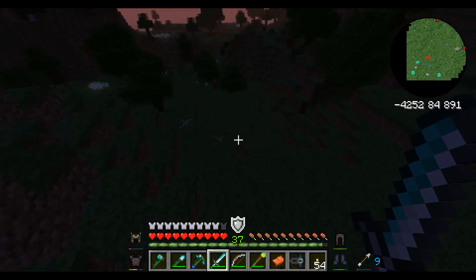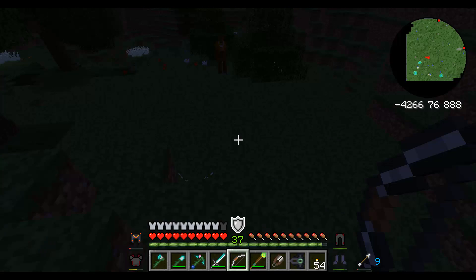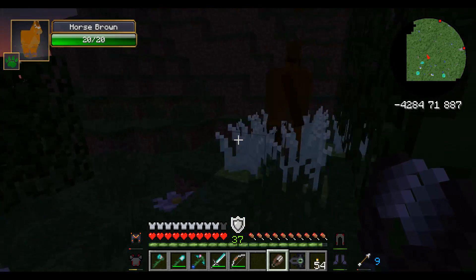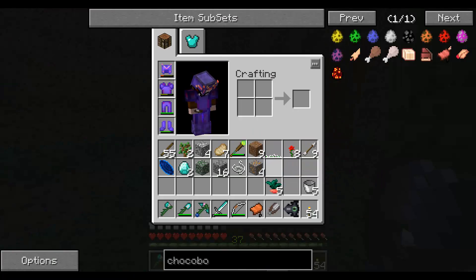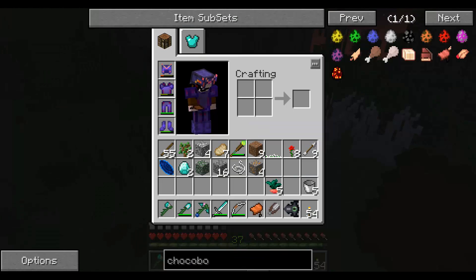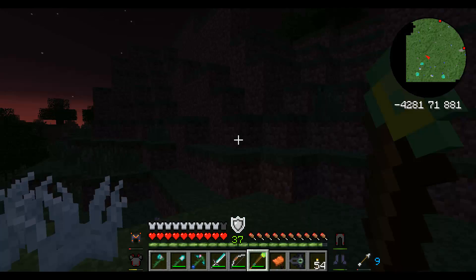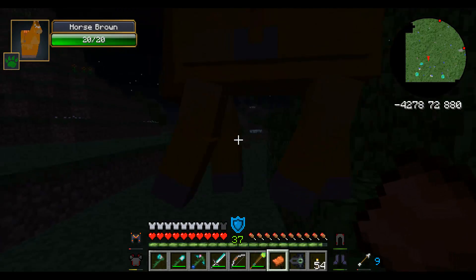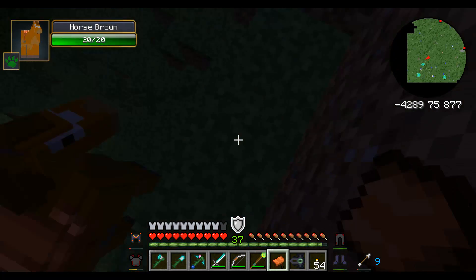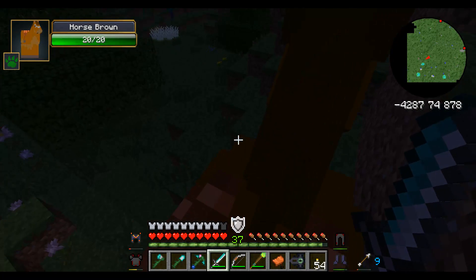Horses drop leather, don't they? Horses have leather. Give me your leather — it doesn't like that. I don't have any apples so I can't tame it, unless maybe you don't need that. This is before horse taming isn't it? I'm not controlling it in the slightest.